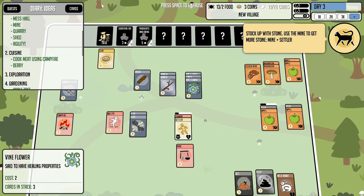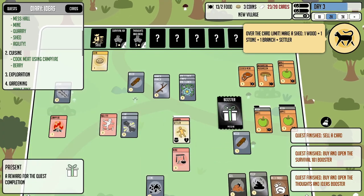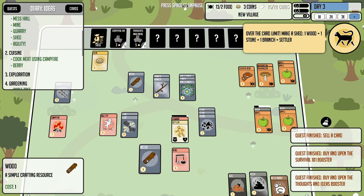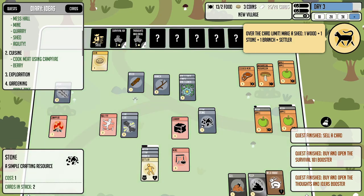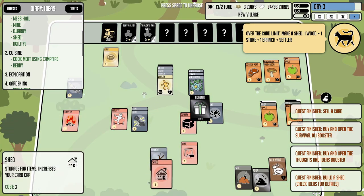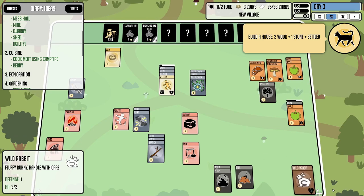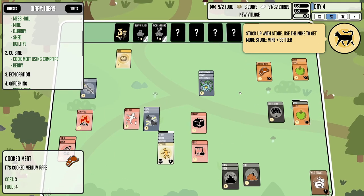We can sell temporary cards for a little more cash. Three boosters at once — nice. The game says we're over the limit; we need to make a shed: wood plus stone plus branch. That's our magical foily branch — basically our wand. Let's make a couple of sheds. Always make sure to keep your crafting recipe exactly as the game tells you, in the right order.